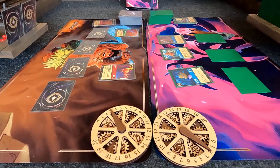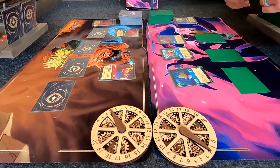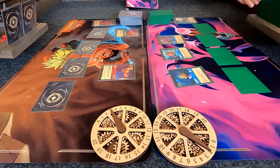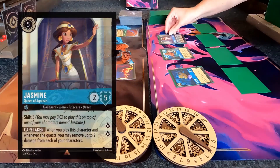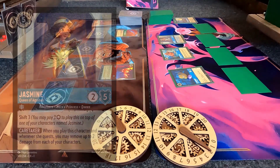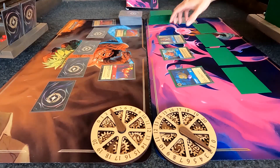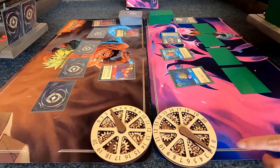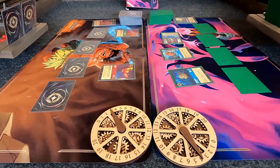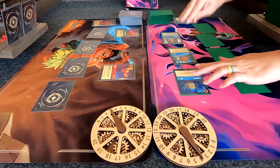Poor Al. I never knew how much damage my Kenz gave — two damage. Jasmine — the Floodborn Jasmine, Queen of Agrabah. Ooh, Floodborn Jasmine — she can quest now too. She quests and removes a damage counter from Flounder. That's a cool effect. And then she quests for two more.